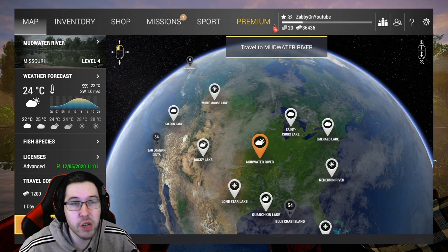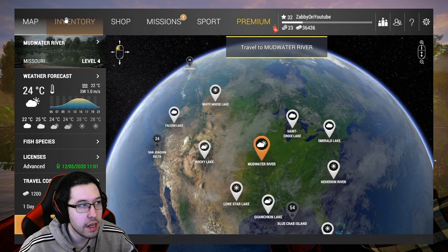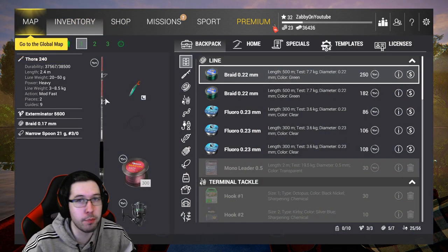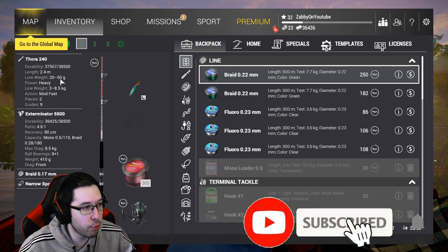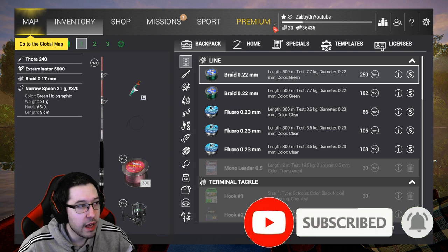How's it going guys, Zabi here. Today I'm going to show you how to catch the Dendro Fin, the monster for Mud Water River. What you're going to need is a lure setup. I'm going to be using the Thora 240, the Exterminator 550 — this is an 8.5 kilogram setup with 8.65 kilogram line.